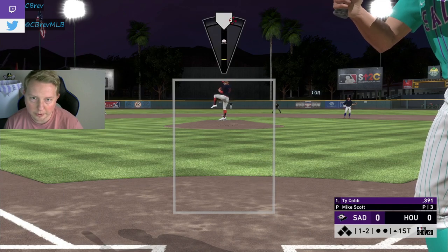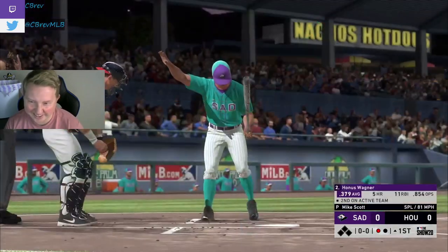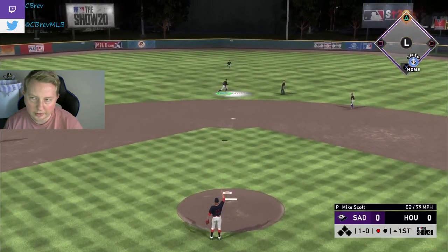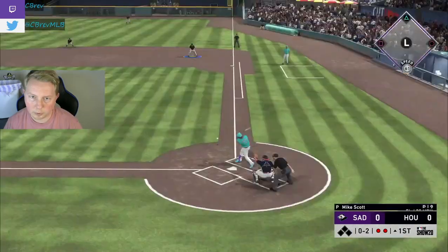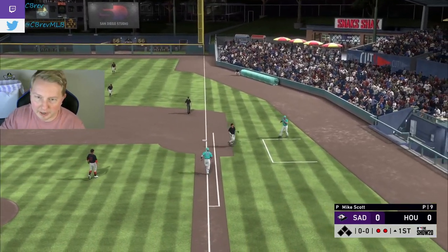Maybe we'll get a fly out to the warning track here for the memes. He struck out! Nice. Honus popping out to our boy Correa. Two down just like that, six pitches. Nasty pitch — Mike Scott dealing. Only needed nine pitches to get out of the first.